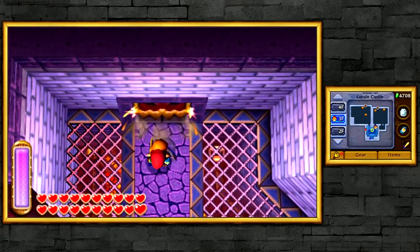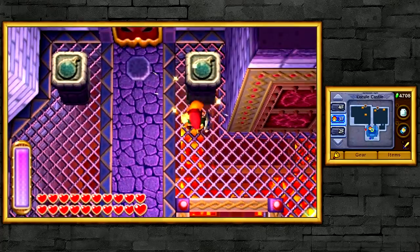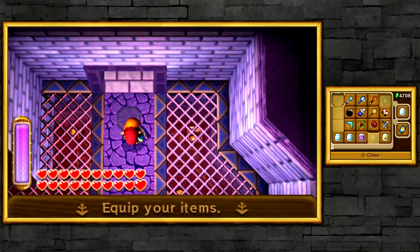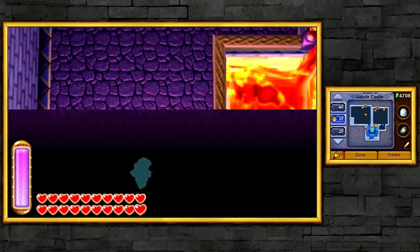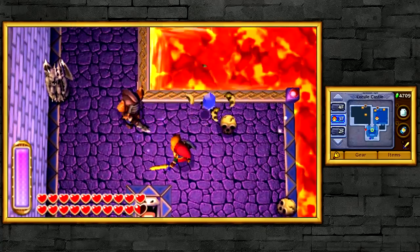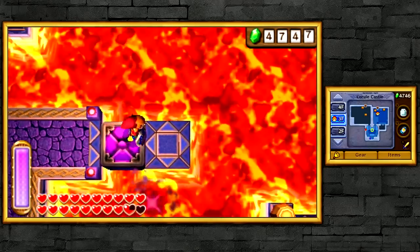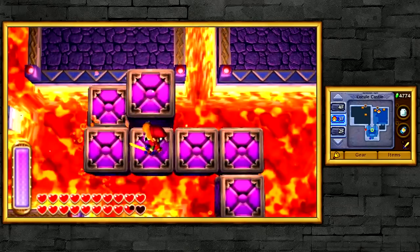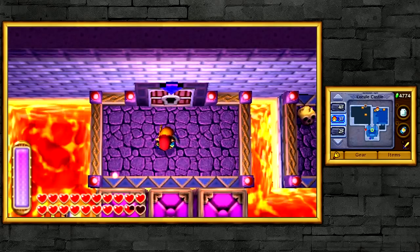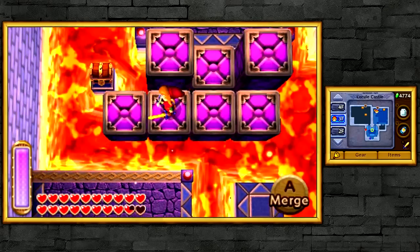I'm going to go ahead and take on the first trial. I went down here because I believe this is a trial that you don't need an item for, but all the other trials you're going to need a specific item. I highly suggest you have all the items. Luckily, we pretty much bought and upgraded every single item from Ravio, so we're set. First trial — trial number one. This is actually a pretty easy trial. Every single trial is going to have a locked door; you'll have to get the key, unlock the door, and fight a mini-boss.